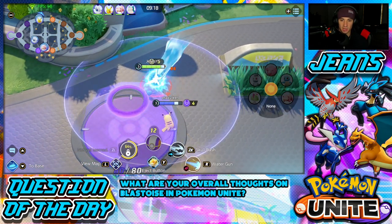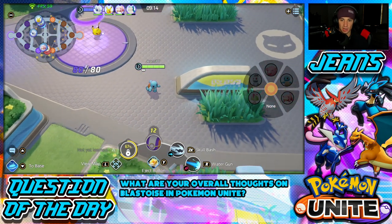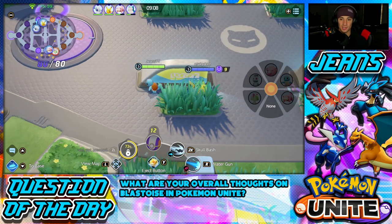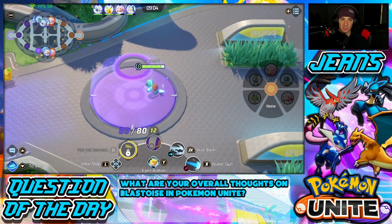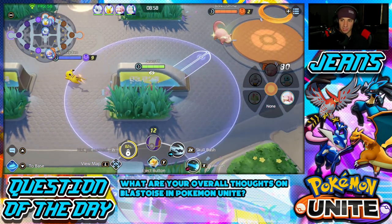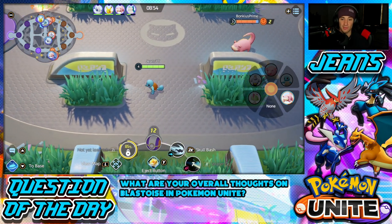I didn't get the Aipom but that's fine. I'm going to wait until the nine-minute mark to hit level four since that Corphish spawns in the upper left corner. I'll defend here and wait for the bees. Here comes Absol — let me see if I can get a little hit on this guy. Got it — I got to level four from that.